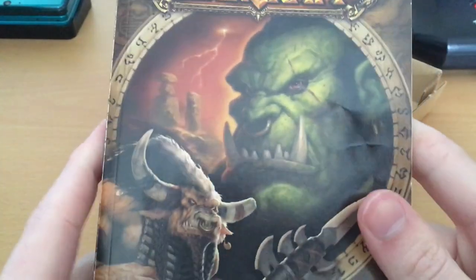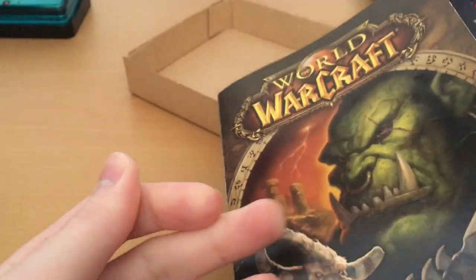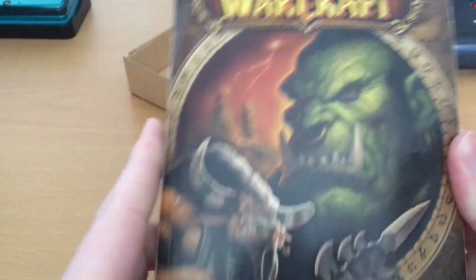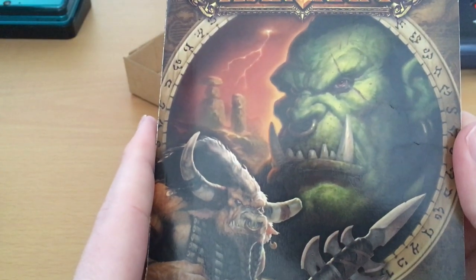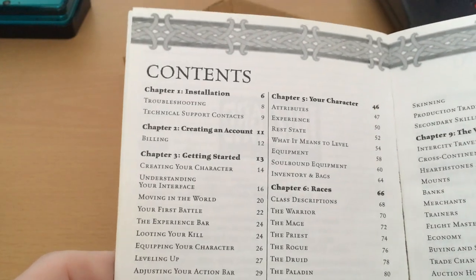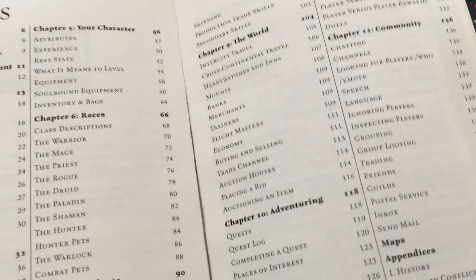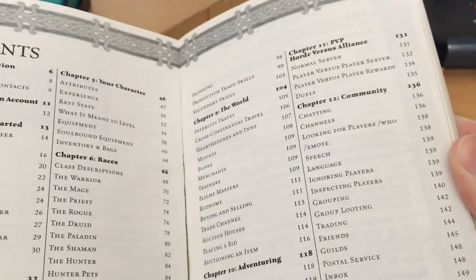This was something that was legendary at the time: the World of Warcraft manual. This thing is ridiculous — honestly, it is the most massive manual I think I've ever come across. It has so much detail. You can see here: installation, creating an account, getting started, advanced user interface, races, talents, skills, the world, adventuring, community, PvP, appendices — history, races in conflict, glossary of terms. It really just goes on and on and on.